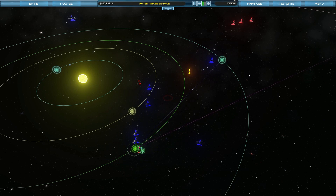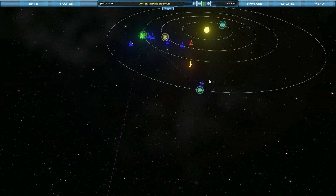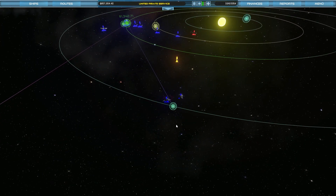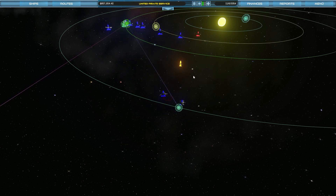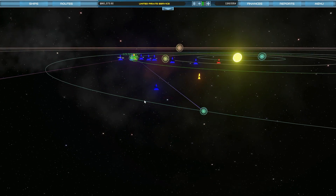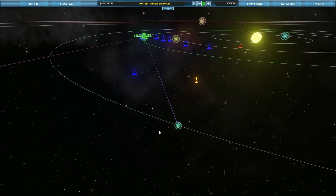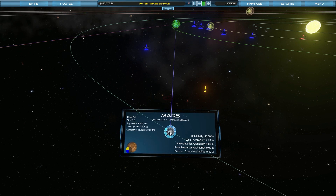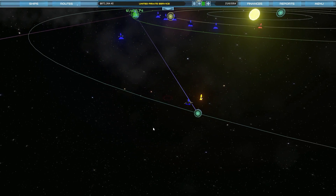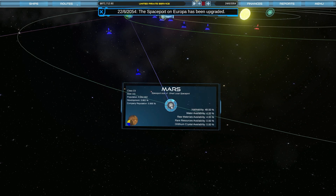Ahoy there, I'm TinyPirate and welcome back to United Pirate Services UPS. We are shipping across the solar system in Interstellar Transport Company. We've got a whole stack of ships coming in right now to Mars. These are the one-way ships. A few of you have pointed out that I could probably make quite good money using the two-way ships — that is true. One of the nice things about one-way ships is I don't have to monitor the route too much.